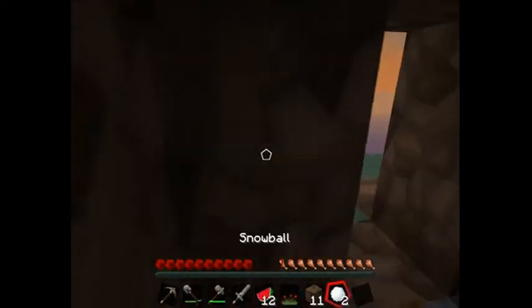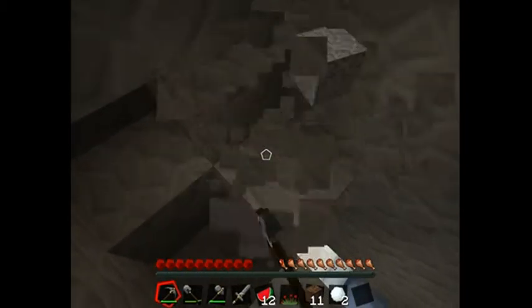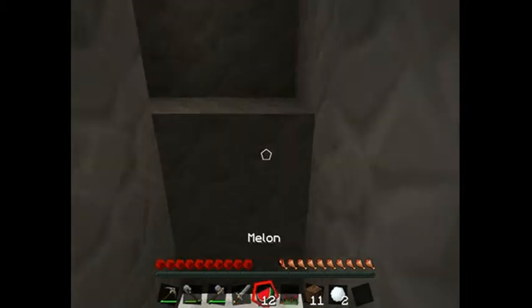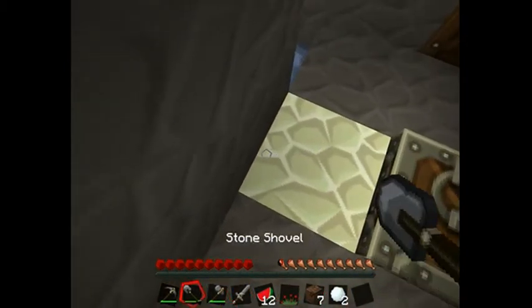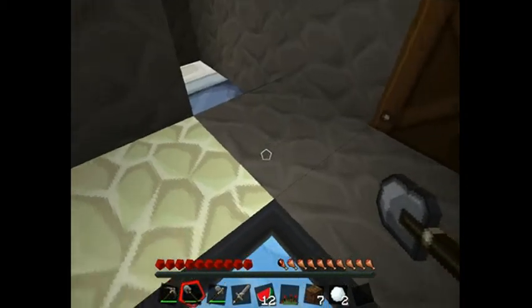I'm gonna have to build a furnace - that's eight cobblestone - this is gonna be a blast. Oh my god, that's not the bottom of the world - it is a bed, and a light, and a toilet, and some door. This will do nicely. This is a quite surprising find. What's that? What is that? I'm not gonna dig out yet - I'm gonna leave you to wonder. So cool how you can go in cauldrons.